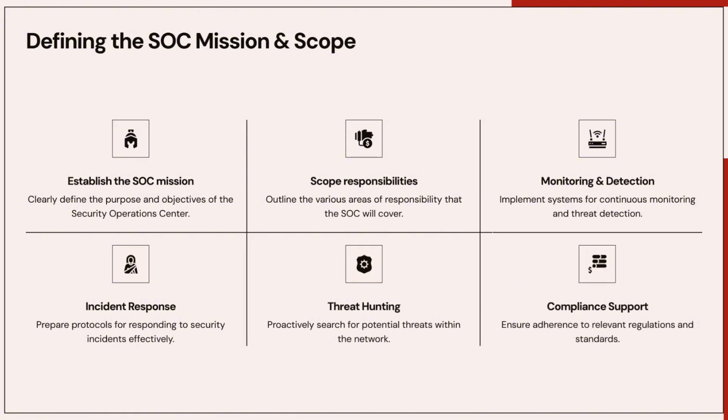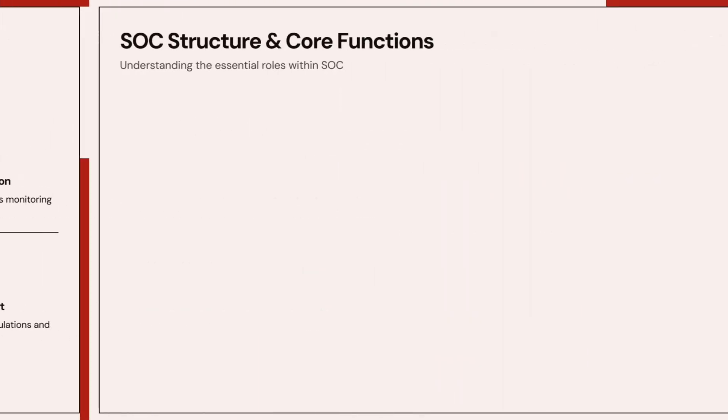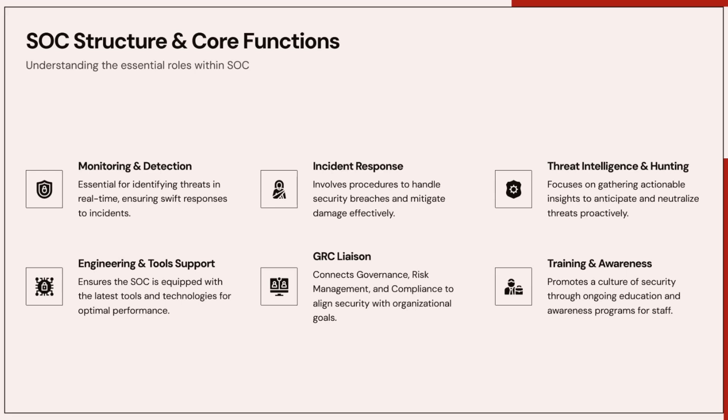Let me share a real story. In 2020, a large financial institution suffered a data breach. They had a big SOC — lots of people, modern tools. But during the breach investigation, one thing became clear: nobody knew who was responsible for escalating incidents, communicating with management, or coordinating response across teams. Everyone thought someone else was handling it. The attackers exploited this confusion and exfiltrated sensitive data over three days. The breach cost them millions of dollars — not because of lack of detection, but because of lack of structure.